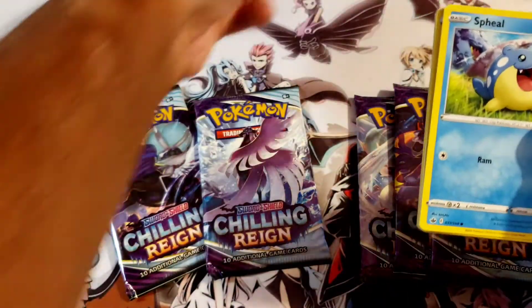We still got six more to go. We're gonna pull that big boy golden Snorlax — we gonna do that today, hopefully. Let's go with the Articuno artwork pack.